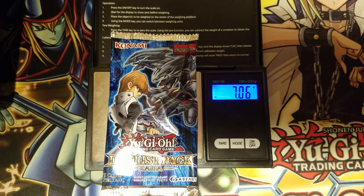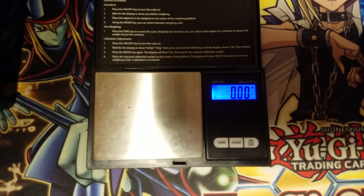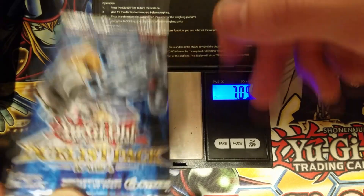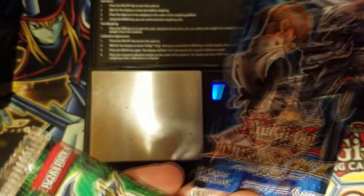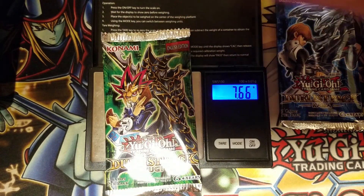Right now we've got a 7.06 on the first Duelist Pack Kaiba. Of course, this is a zeroed out scale calculating in grams — 7.06. Let's just remember that and let's throw down our next one — 7.05, pretty much near the same. And the third one is significantly heavier at 7.12, which is definitely higher than those. That's usually what the disparity will be, about 0.5 or 0.6 grams. So we've got those separated right now as for which ones were heavier and which ones were lighter.